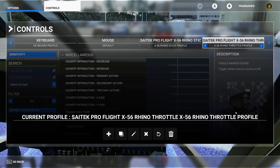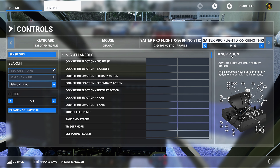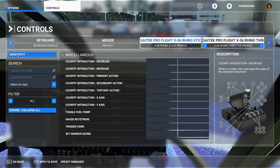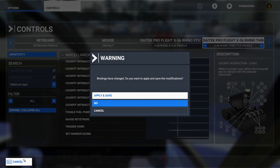Whatever you have currently mapped, if you only need to change a couple of things, go ahead and hit Duplicate. This takes your current settings and creates a duplicate profile. Rename it to something specific like 'helicopter' so you know what it is. Now you've got a helicopter profile and you can change things specifically for how you want to control the helicopter. Whenever you want to fly different aircraft, it's as easy as changing back to your default profile.